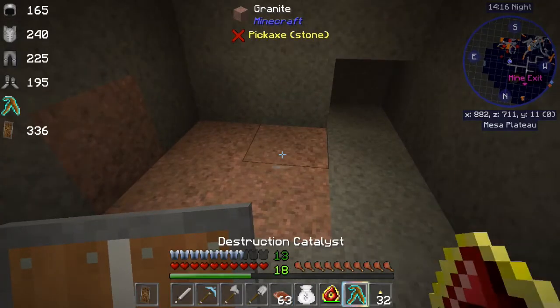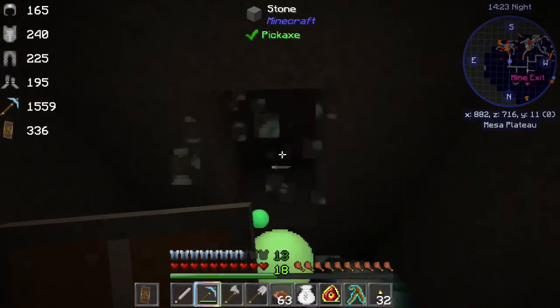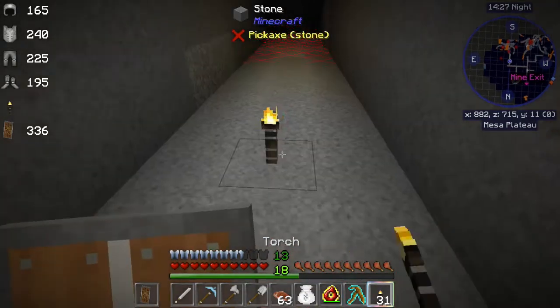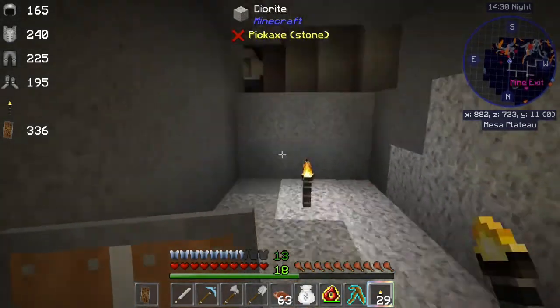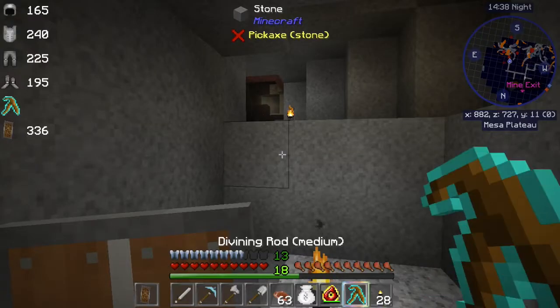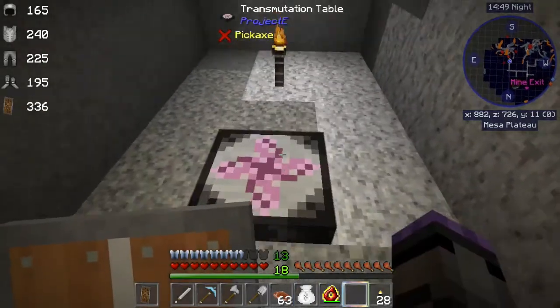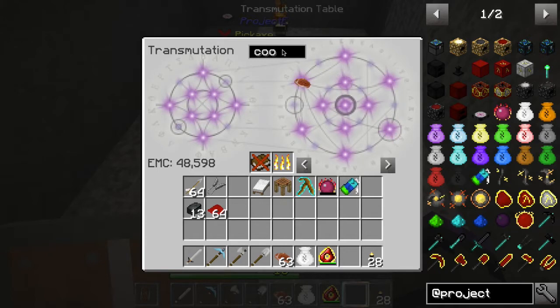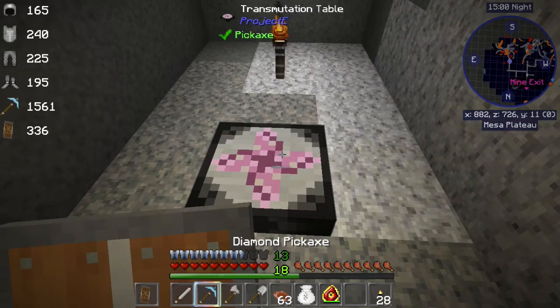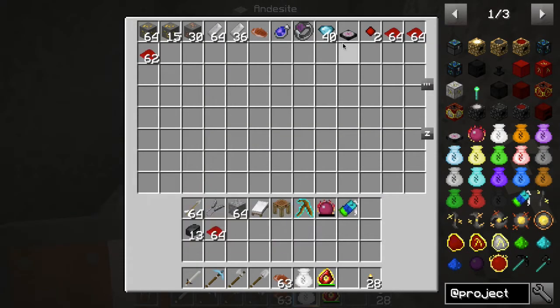Diamonds that way. So here's a cave — let's block it off. We don't actually have cobble on us. But it should be the case that the cobble that we manually put in here won't get pulled, because it's in the bag — it picks up drops. So you can keep a stack of cobble on you.